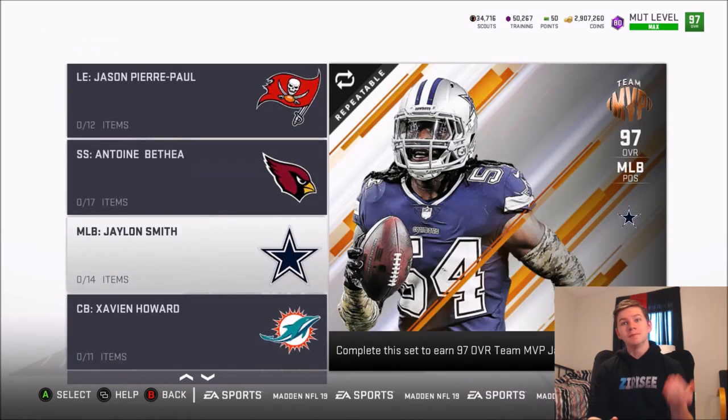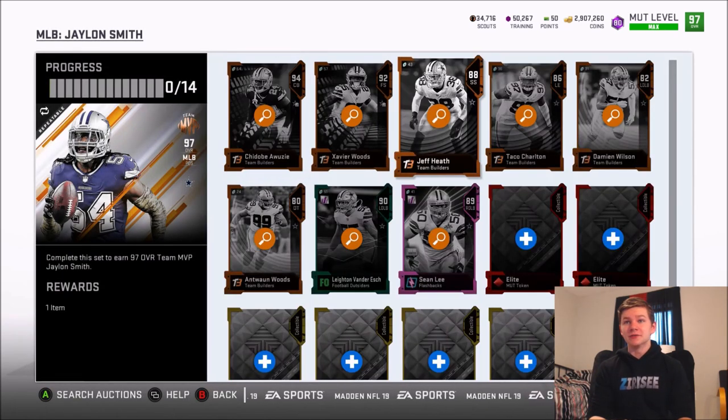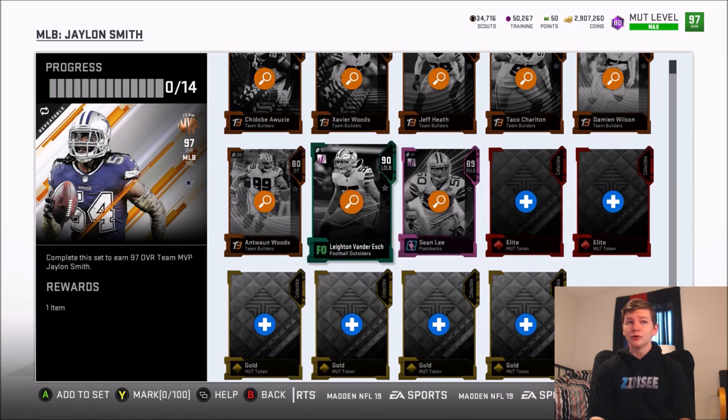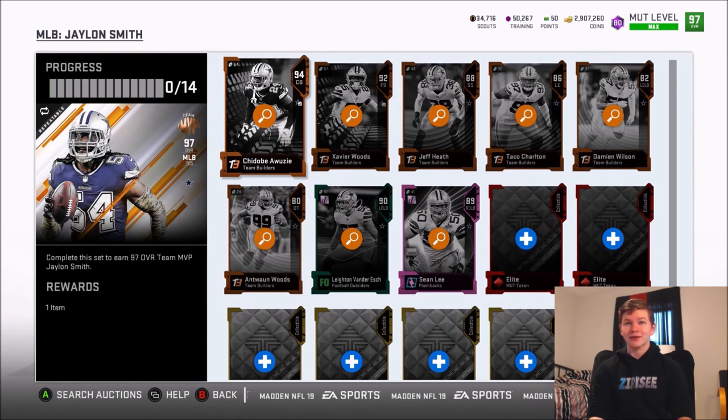On the defensive side we have two new defensive MVPs as well. For the Cowboys it's Jalen Smith — I'm super excited about this one. I probably won't pick the card for my team just because I have so many middle linebackers. I do have Roquan Smith's rookie premiere which is expiring at the end of February. Jalen Smith now has a 97 overall card — I might have to do it for the Cowboys.